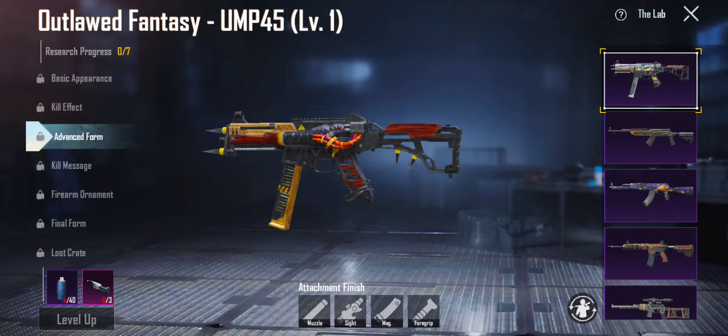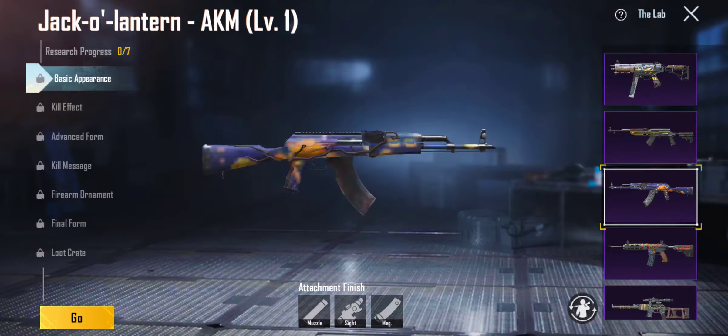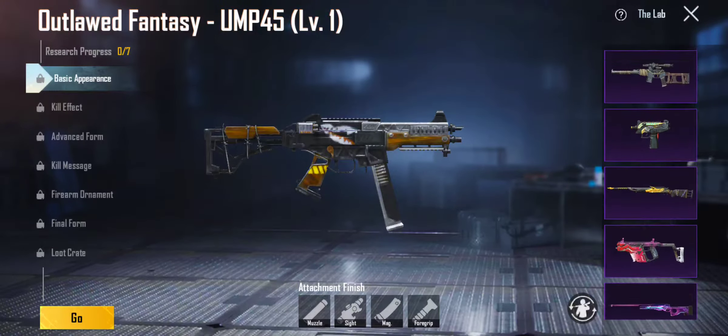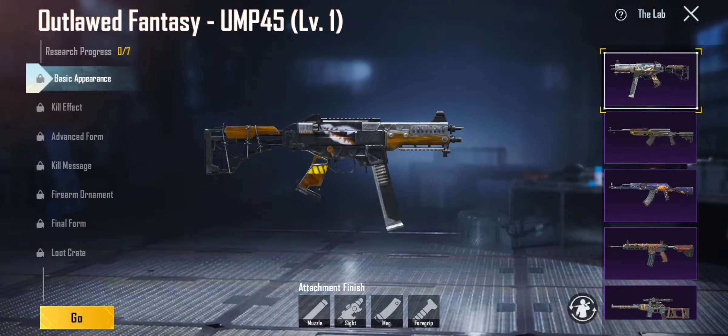I'm going to give it a 3 out of 10, because out of all of them — you have the Glacier, the C1, the Call of Wild version, the Jack-o-lantern, Metal Medley, the Pro VSS — all of these, I gotta give it a 3. It's not really good, it's alright, but it's okay. So yeah, I'm giving it a 3 out of 10.